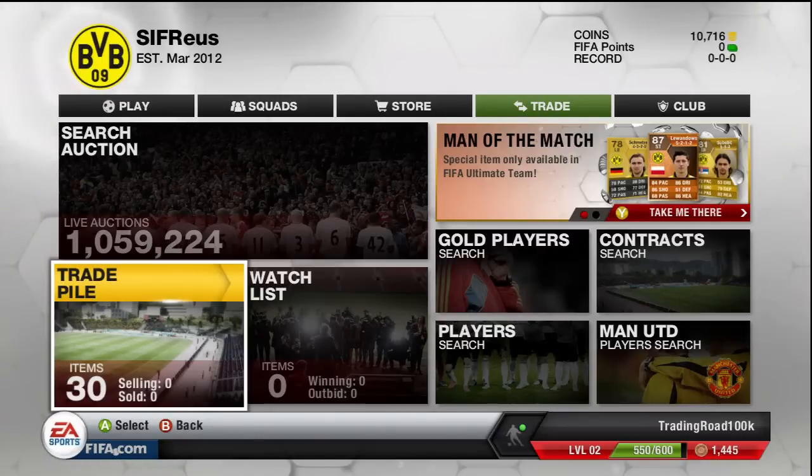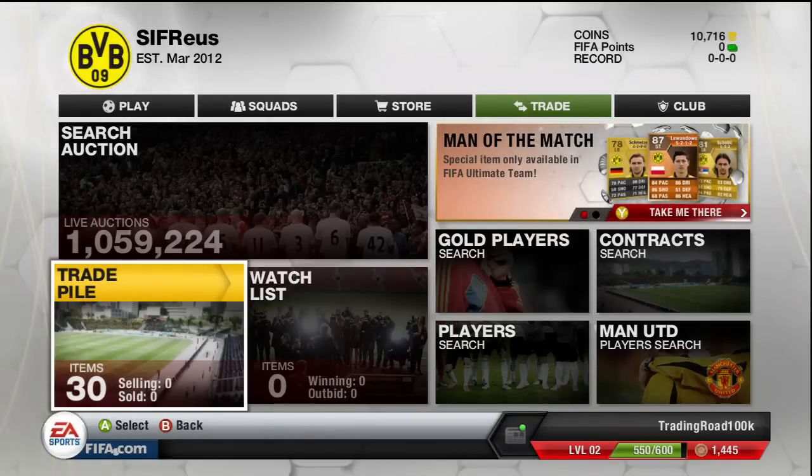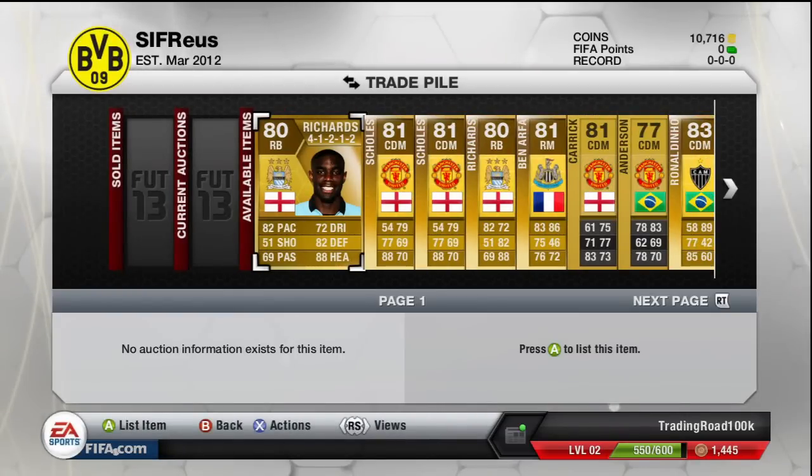What is going on guys, welcome to episode 10 of Trading to Man of the Match Modico Royce. If you're looking to buy FIFA Ultimate Team coins, check the link in the description below. As you can see, we're left with 10,716 coins, picked up 30 items in the trade pile, and quite a few CDM Ronaldinos in this episode, which actually turned out to be very disappointing. You'll see that in the second part of this episode, but we've picked up quite a lot in the 4-1-2-2 and different players.